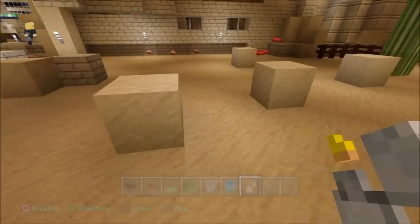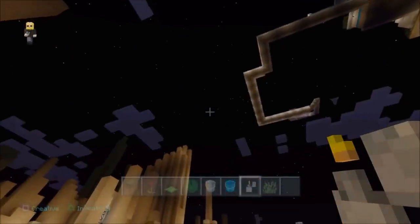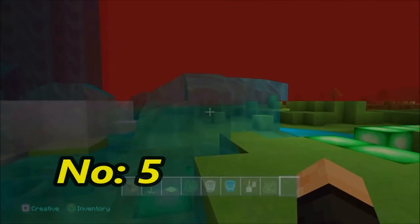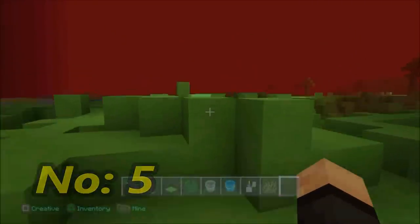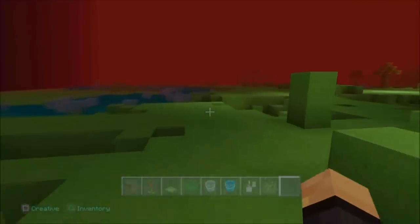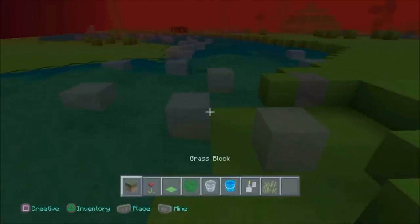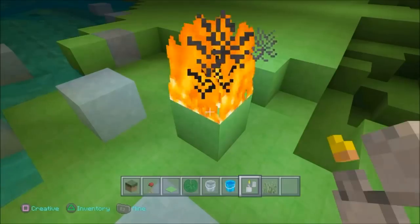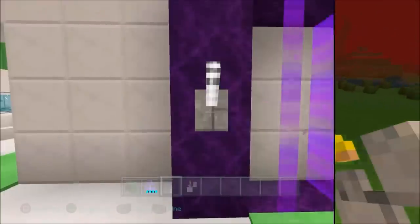That is number four — things you can no longer do yet still exist. Number five is the craziest one of all, and it happened in the very first week of Minecraft. In that first week, you were able to put water into the Nether using ice blocks simply by melting them. But now you can't do it. This was patched very quickly, so I knew I had to put water everywhere in my world or I'd never be able to have it again. As you can see, you cannot melt the ice — the ice will never melt again. But I still have it in my world for you to enjoy.